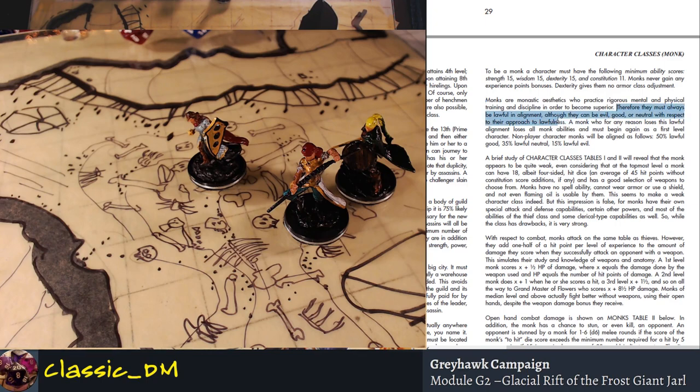Monks must be lawful in alignment. Although they can be evil, good, or neutral — they must respect their approaches to lawfulness. A monk who for any reason loses their lawful alignment loses all monk abilities and must begin as a first level character. Alignment is one of those beat-the-dead-horse debates. You'll see people in fifth edition forums saying things like, 'How come my paladin can't be chaotic evil?' — your DM can do whatever you want.